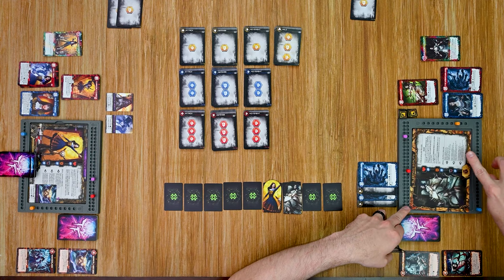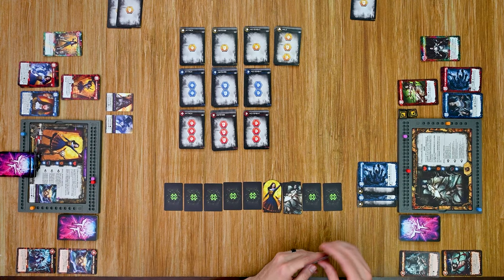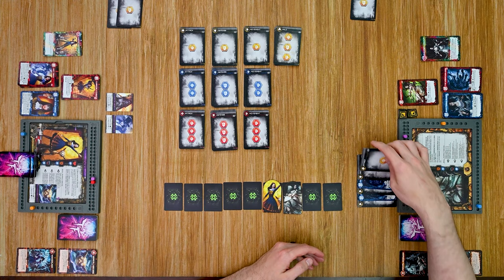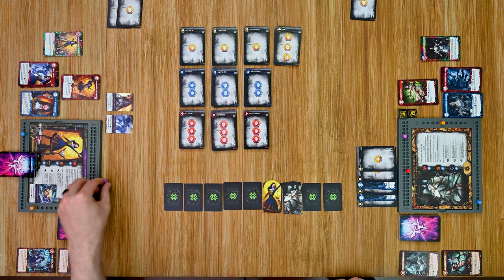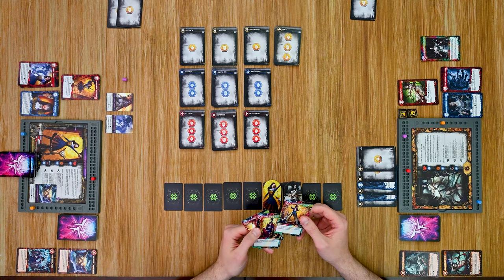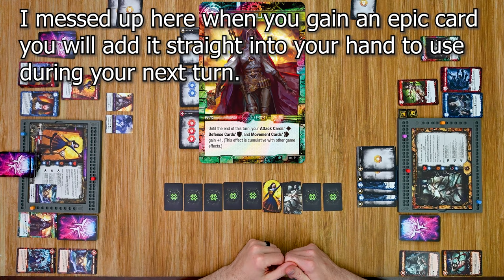She plays a defensive card, bumping defense up, gaining a power. She plays an attack card dealing one more damage, which pushes Alice past her damage threshold. At this point Alice gets to look at her epic cards and choose one to add to her hand or discard pile. Alice chooses Frabjust Day and adds it to her discard pile; the other two epic cards are simply discarded — you can only ever add one epic card during a game.